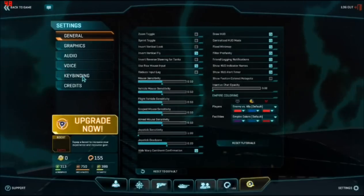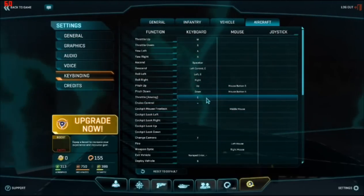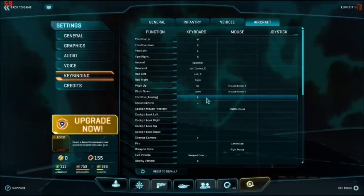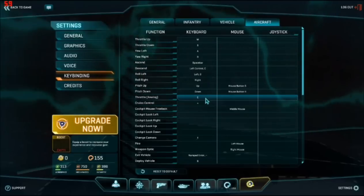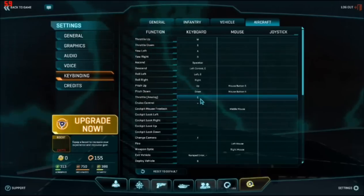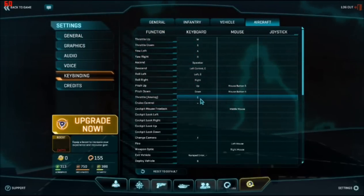If you notice in your settings, in your key bindings under aircraft, normally the throttle analog key is not assigned to anything when you start off. So that's something that needs to be assigned because it's very helpful. I'm using E because I changed E from the exit vehicle key, so you can use whatever you feel comfortable with.